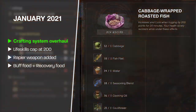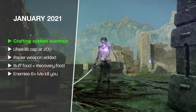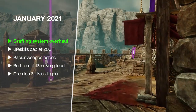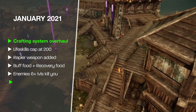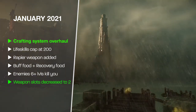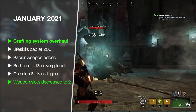Food was made into two separate categories: buff food that applies buffs, and recovery food good for health and mana regeneration. Enemies six or more levels above you will now instantly kill you if your health hits zero rather than downing you, making high-level areas much more dangerous for low-level players. Another huge change was weapon slots going down from three to two, forcing players to be more deliberate about their build.